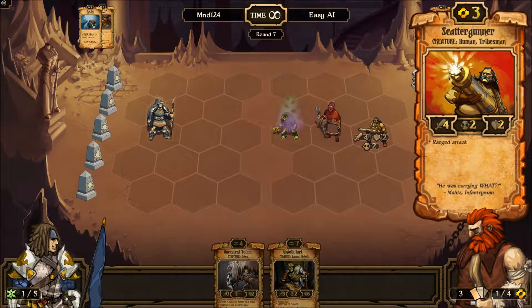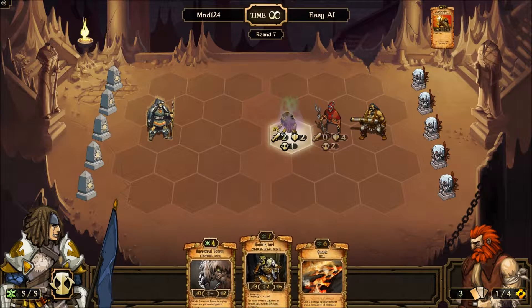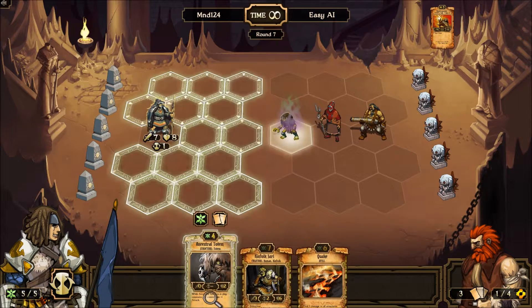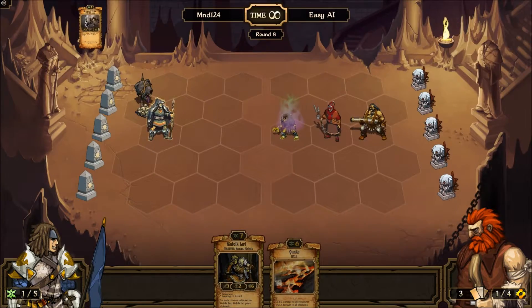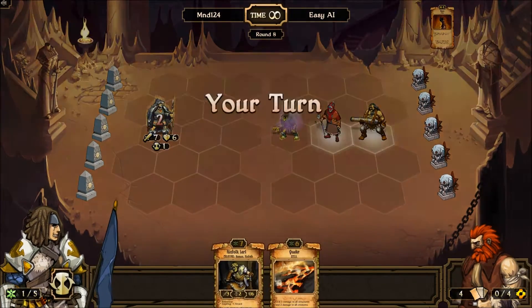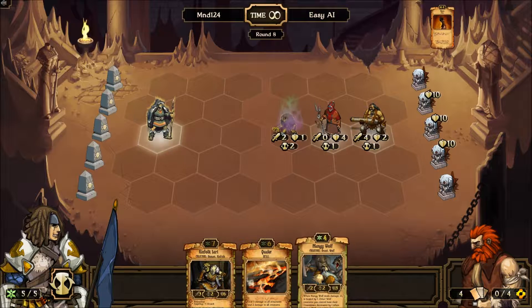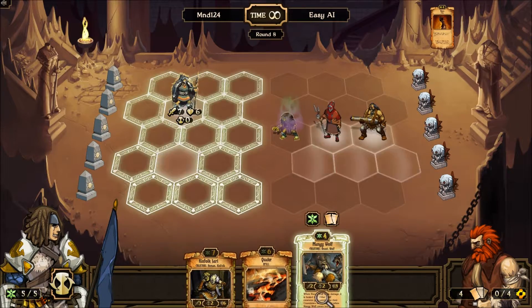There are also two types of attackers in this game: melee guys, which will just — as you can see — fight with the sword. Whereas there are also ranged attackers, like this guy. What they do is — say you had a unit that were spiky, meaning the enemy takes damage when they attack you — a ranged attacker won't be affected by that. But generally it takes them longer to attack than melee guys.